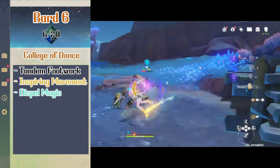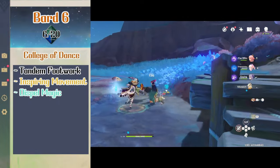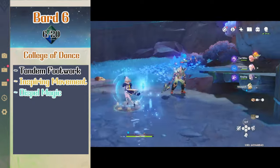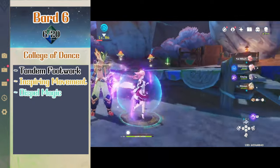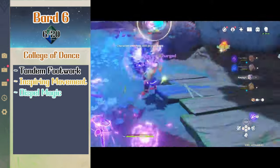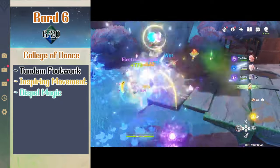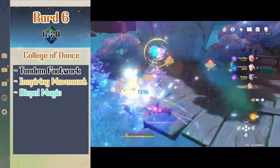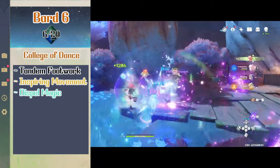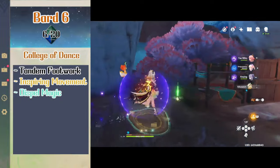Level 6 bard gives Shilonen tandem footwork and inspiring movement. Tandem footwork lets Shilonen spend a bardic inspiration at the initiative roll to roll a die and add that roll to all allies' initiative rolls who are close by. Inspiring movement lets Shilonen use a reaction and a bardic to move half her movement when an enemy ends near her, and then one ally can also use the reaction to move half their movement. These movements don't provoke opportunity attacks. She also picks up the spell dispel magic.